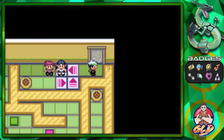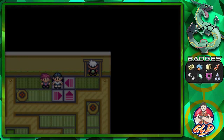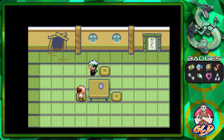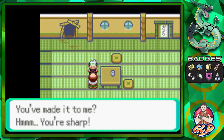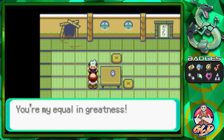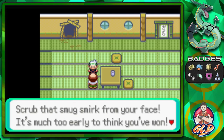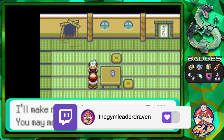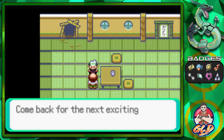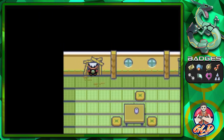We're going to be moving on and entering the code. Trick Master says: 'You made it to me. You're sharp. Took me all night setting up those arrows. You're my equal in greatness. You've earned this reward.' And we get ourselves a PP Max. He says: 'Scrub that smug smirk from your face - it's much too early to think you've won. I'll make new tricks to stump you. Come back for the next exciting installment.' Which will be our final one after we defeat the Elite Four.